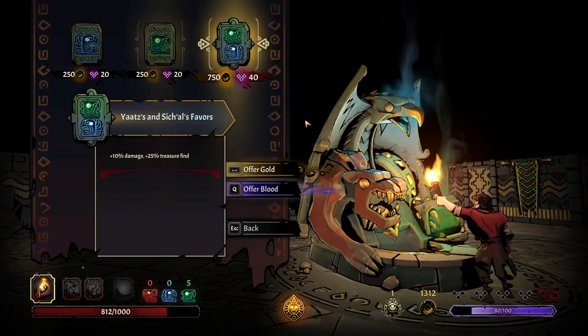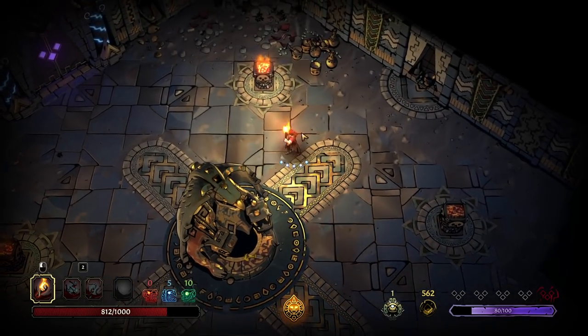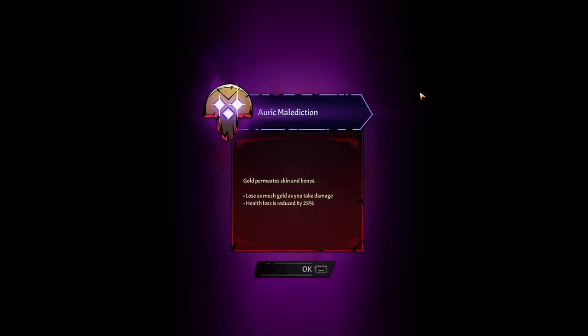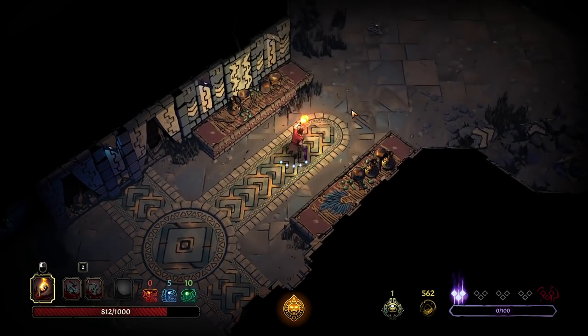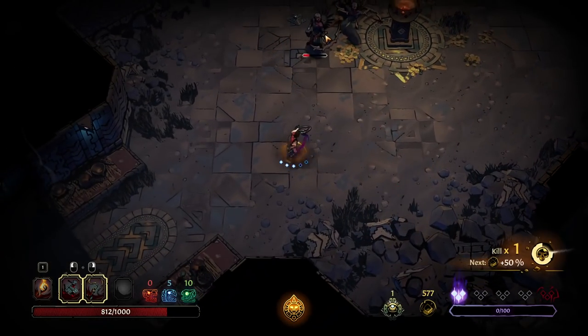Extra 10% damage, bonus treasure find and damage — I think we should go with that. We have a thousand gold. Bonus 25% treasure find this early should add up to quite a bit. We got bodied there. We get an entire curse already because of that one enemy. Gold permeates skin and bones — lose as much gold as you take damage, but health loss is reduced by 25%. That's one thing I really like about roguelikes — they typically embody that kind of risk-reward system more often.